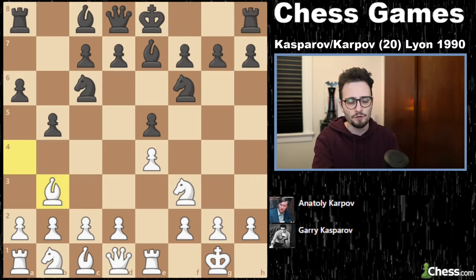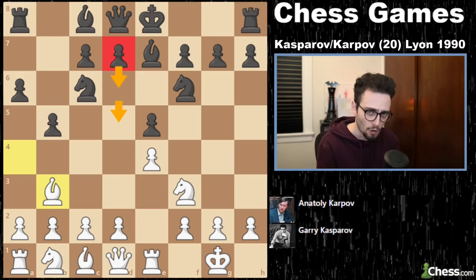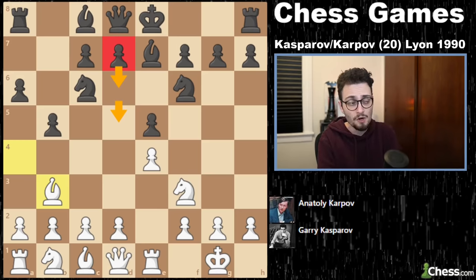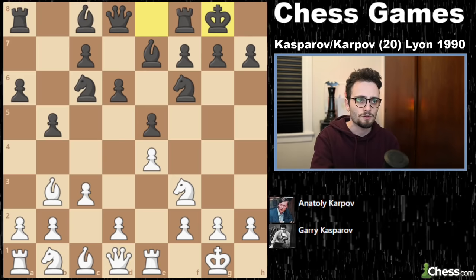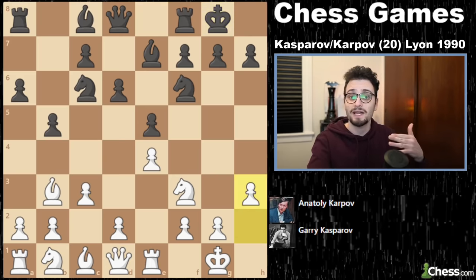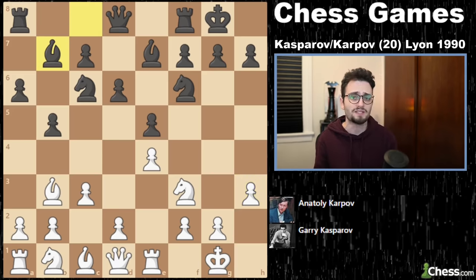If we back up a few moves — there's one big question in all of these Ruy Lopezes: where is Black going to push the D-pawn? Is Black going to play D5 and enter the Marshall, or is Black going to play D6? In this game, Black plays D6, and we get C3, Castles, H3. At this point Black has a choice: play the Briar system, play Knight to A5 with C5 playing the Chigorin, or something that Karpov played a lot — Bishop to B7.